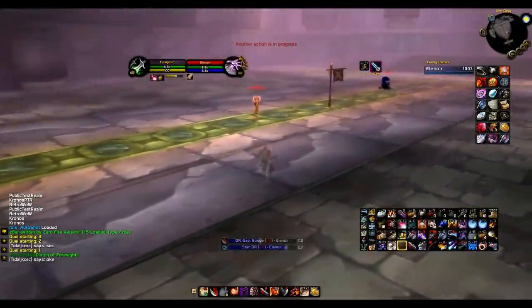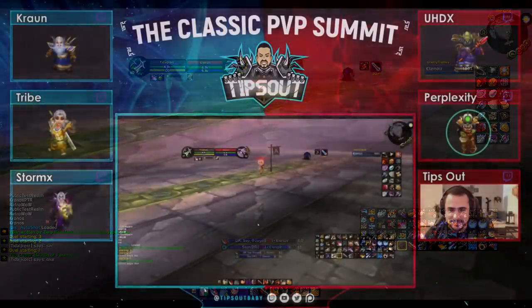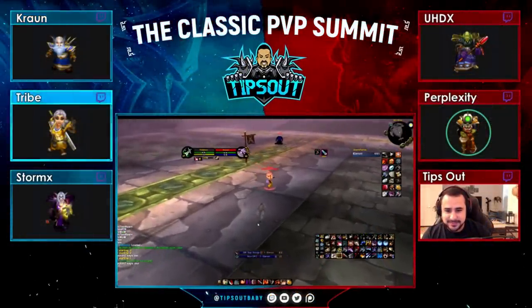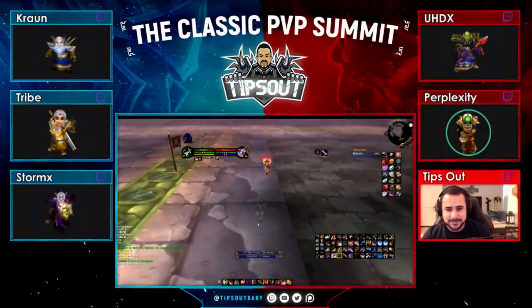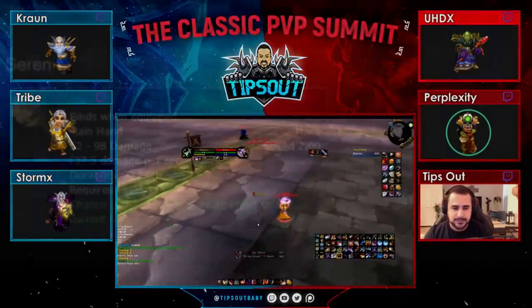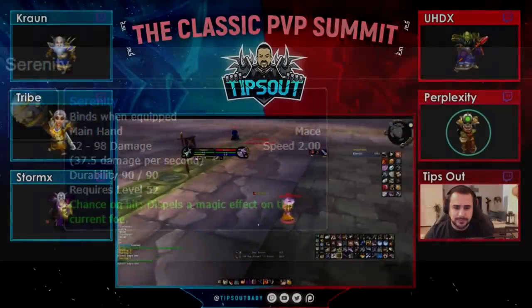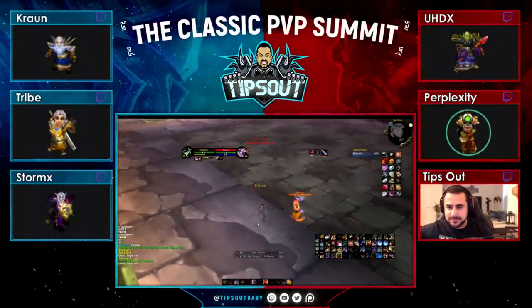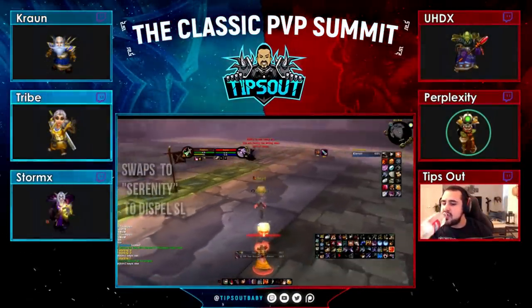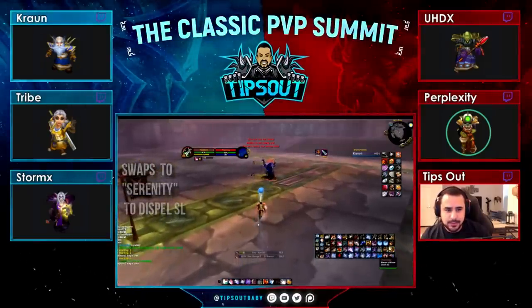Okay, so this is against Goth. Everyone knows who Goth is and how insane he is as a player. So he's got his pet on the other side of the room, and this is actually a metagame for something I did in the duel previously — I'm using Serenity, which I spoke about yesterday. Serenity has a chance to dispel the target. So against a Solink Warlock, you sap the Warlock and get the Serenity Mace, and you basically try to dispel Solink.